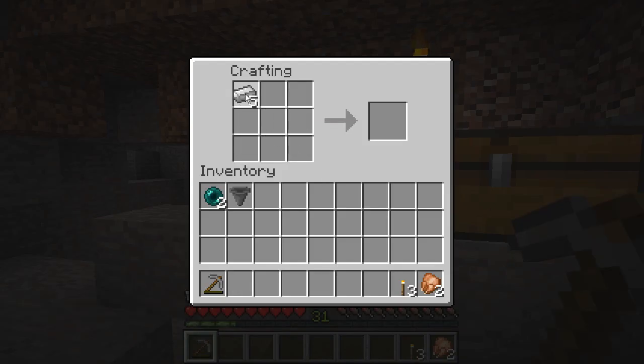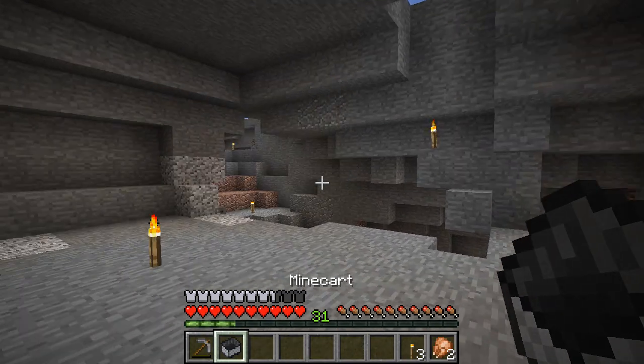Using a crafting table, fill the second or third row with iron ingots. Lastly, place one ingot in the first and third column above the row you have filled in with iron ingots. Now you can craft a minecart.